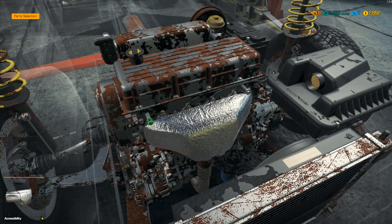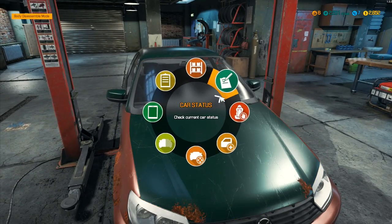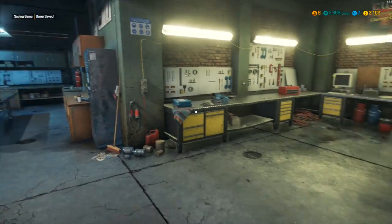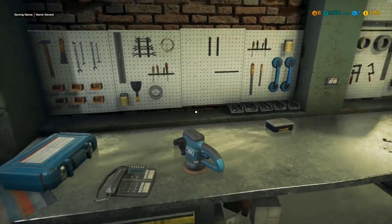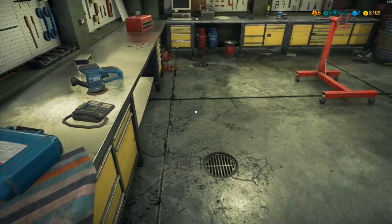Don't forget to put the exhaust manifold cover back on. Part mount, new exhaust manifold cover back in. Close the hood down - we're done. Car status all clear. Job bonus and task bonus - we spent just under 300 and got 370 for this job. Now we're at three thousand dollars. We could spend a thousand on our own car, but I don't think that'll get us very far.